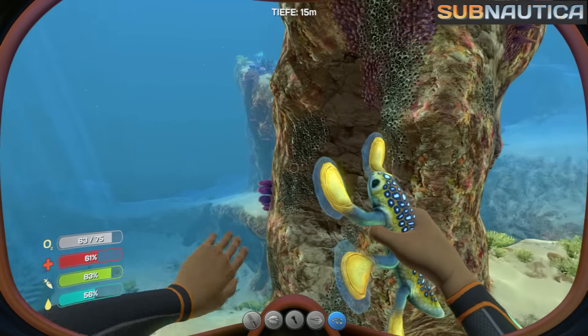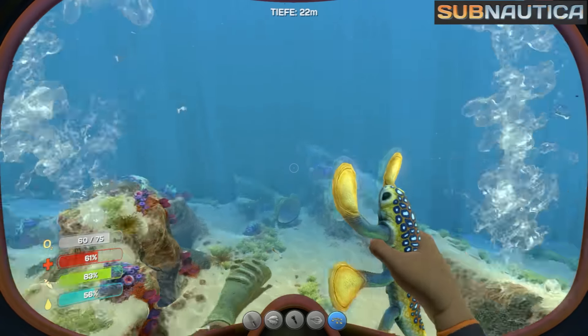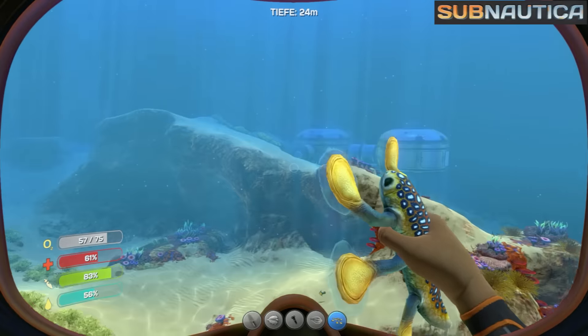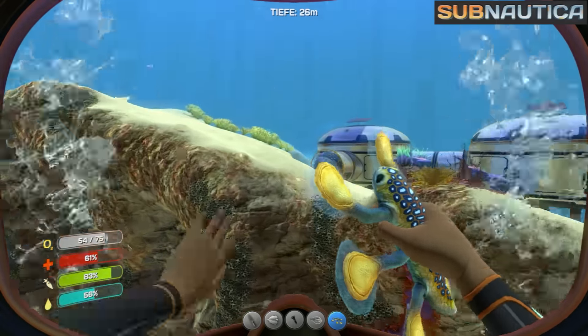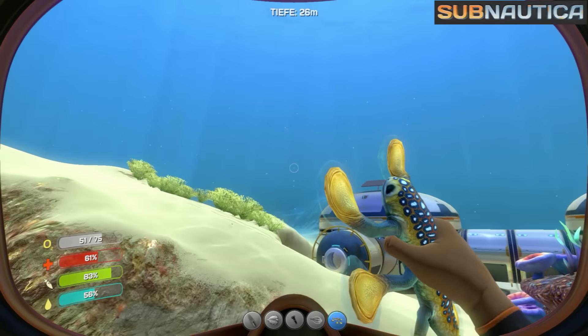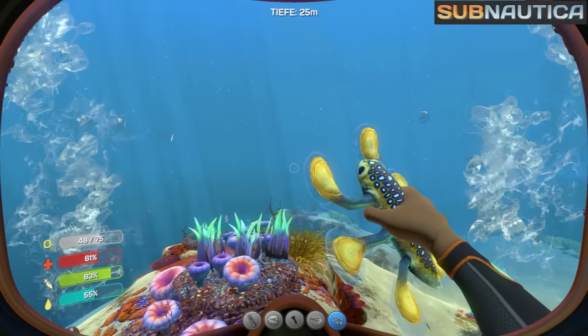Hallo Freunde und willkommen zurück bei Subnautica, Teil 3. Ich bin schon mal ein bisschen losgeschwommen und habe Material gesucht – Kristalle und Fisch und alles. Also Quarz, ihr wisst ja inzwischen, ich sage zum Quarz Kristalle, weil es aussieht wie Kristalle, auch wenn Quarz dransteht – das sind für mich Kristalle.